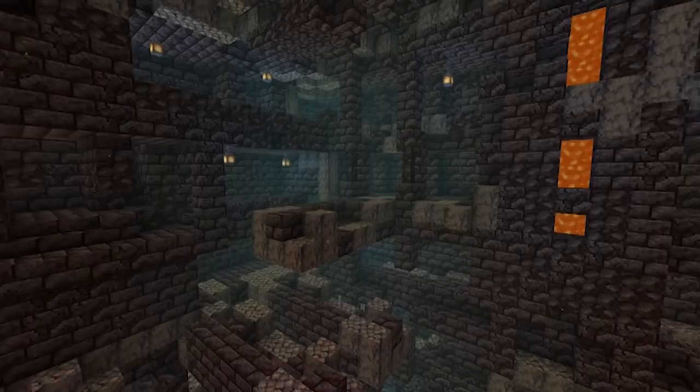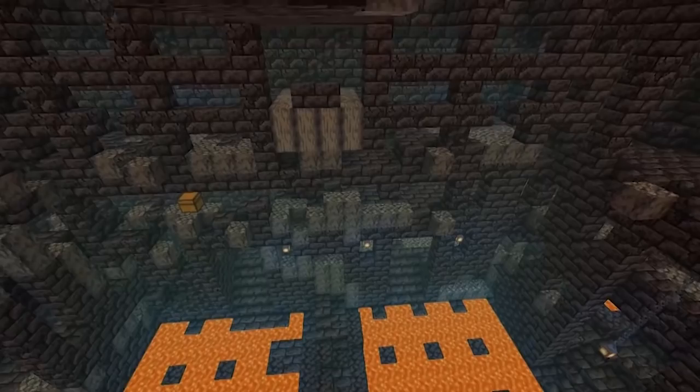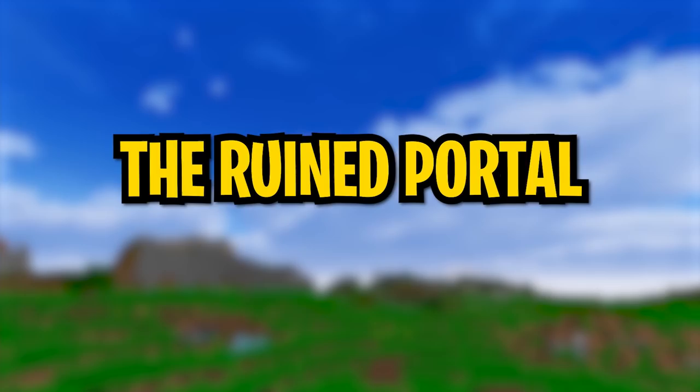Number thirty-two: as part of the Nether overhaul, a big new structure was added — the bastion remnant. These are gigantic fortresses where piglins spawn, and they have lots and lots of loot. This is definitely a must-visit when you go to the new version of the Nether.